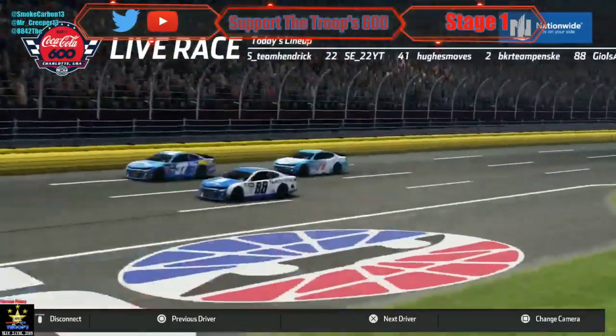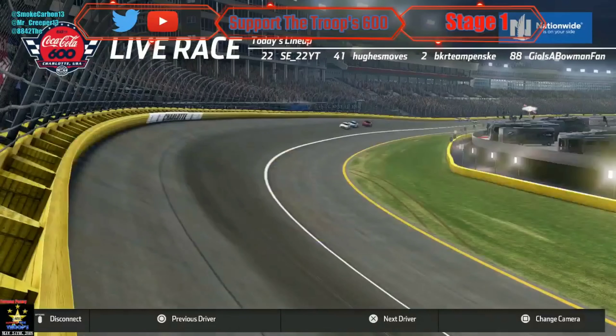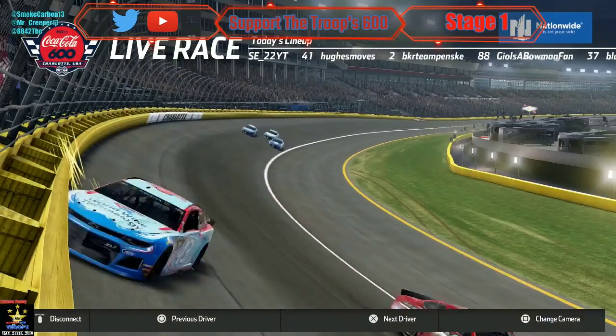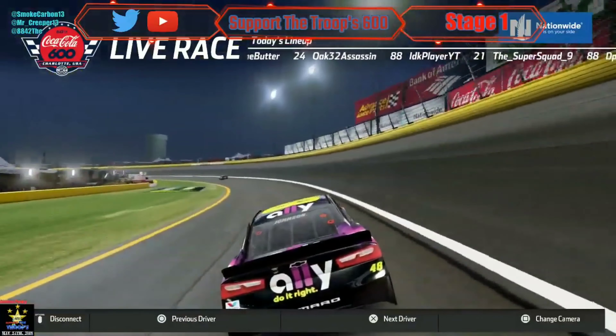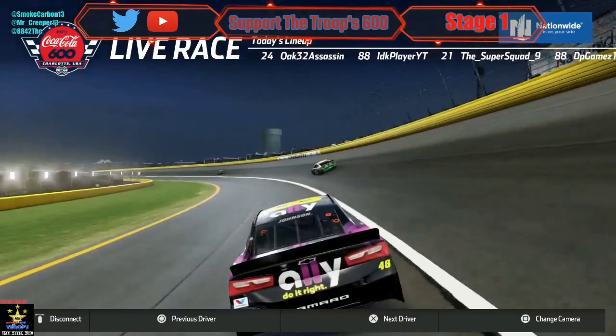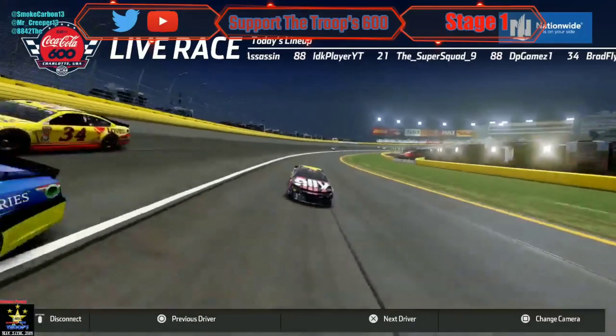The battle for second between Giovanni, Jimmy, and Mateo — the 41 is making a move. Oh, crash! Stone is in huge trouble. I don't know what happened — I saw him just get together and wreck.